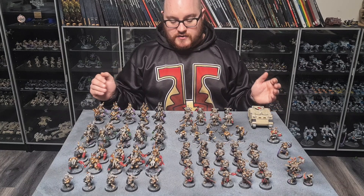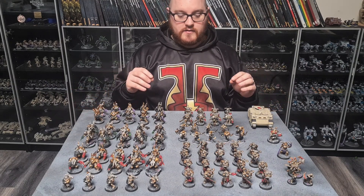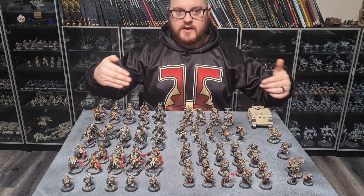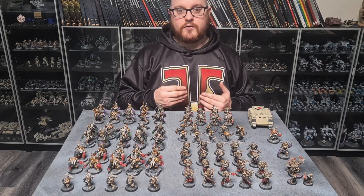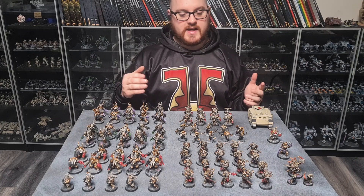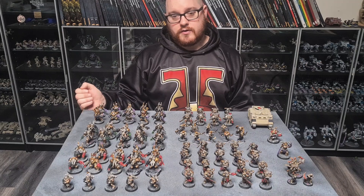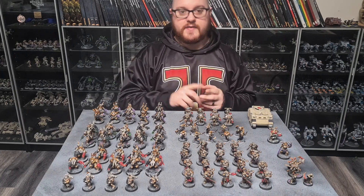So some of the problems that I had with the list and some of the potential changes I'm looking at making in the future: the Cultists and the CSM aren't able to raise banners in the middle of the board on turn one, because they only have a 6-inch move and most of the time those central objectives are further than 6 inches from your deployment. So I'm actually looking at potentially swapping them out to some extent for Raptors. I'll probably have to keep two units as 5 CSM because you need three for your battalion. However, being able to get some Raptors in there is going to be really powerful. One of the other challenges was having three units of Terminators — while they were very, very good — is you have to drop them in turns two and three.